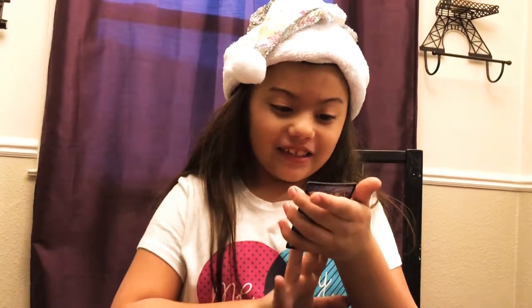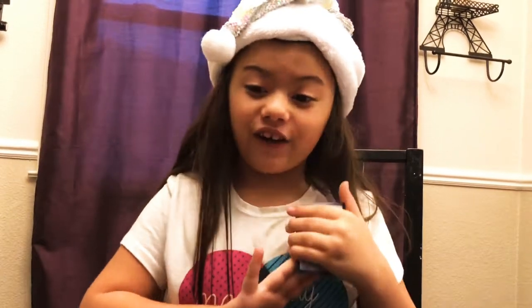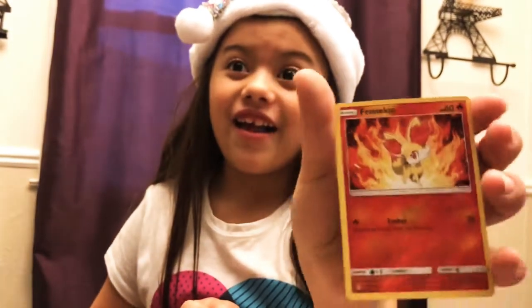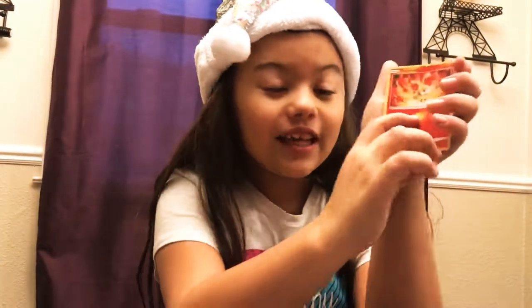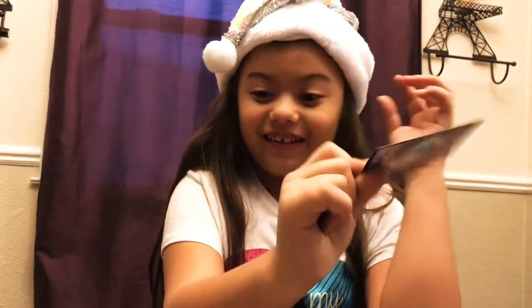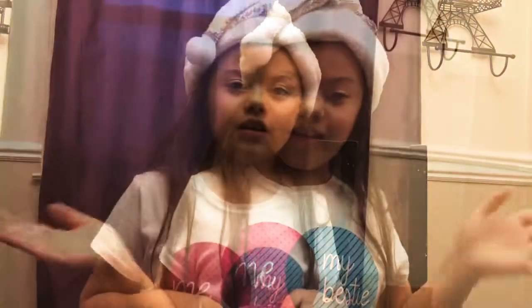Oh my god you guys! It's 60 health and its name is Fennekin, but it's foil! And it says Ember — I have a cousin in my class named Ember. It looks really cool and it's Fire type. Okay, that's all.